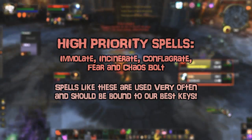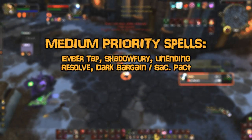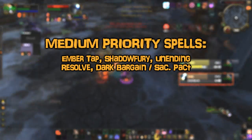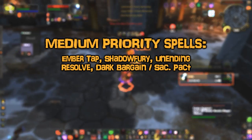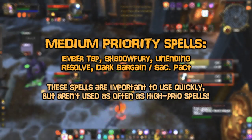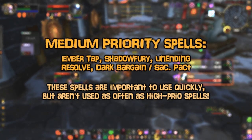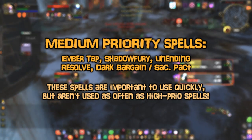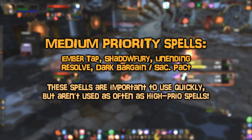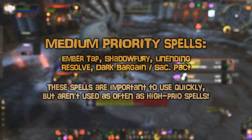At the end of the day it comes down to what you're comfortable with. Medium priority spells can be things like ember tap, shadow fury, unending resolve, dark bargain, or sacrificial pact. These are spells you still need to use quickly, but they aren't part of a core damage or CC rotation. For these you might use keys like T, G, V, or modifier keybinds like Shift+R or Shift+F. Having something like unending resolve on one of your best keybinds kind of wastes that efficiency, since you won't be using it all the time.